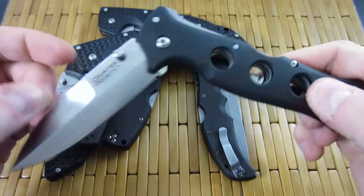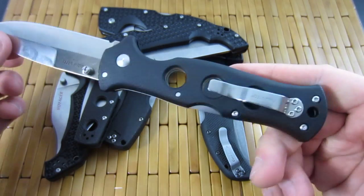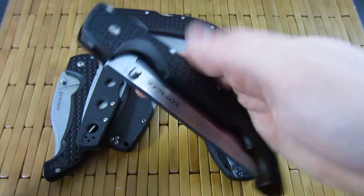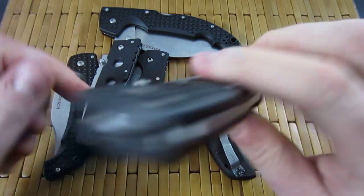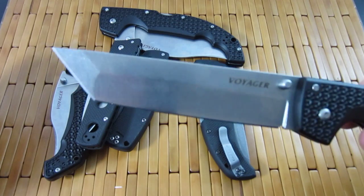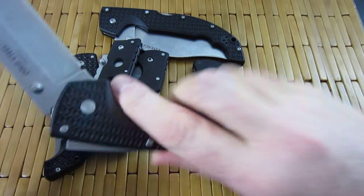It's a nice dagger folder with a Tri-Ad lock, of course. Here is the XL Tanto — what a cool knife. It just makes me smile regardless of how you feel about Cold Steel or whether this is practical. When I open this thing up it's just kind of cool — that's why I have it.